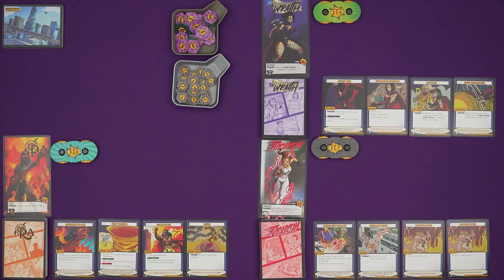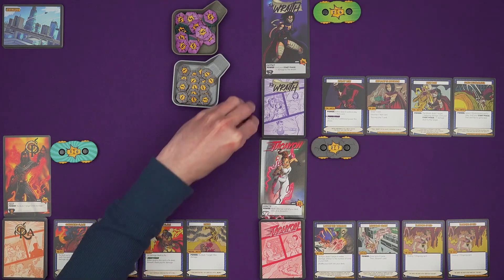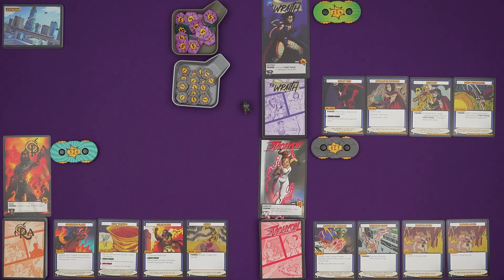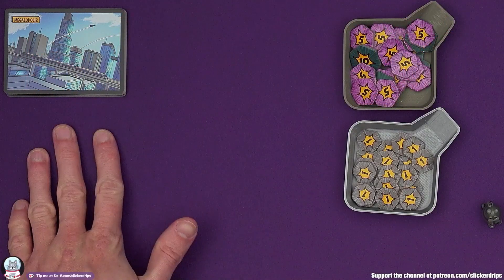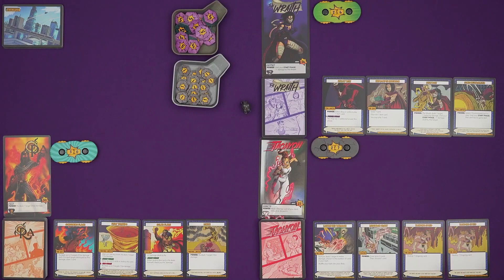I'm going to be playing a solo game today, but strictly speaking it's a three to five hero game. If you are going to play with two or one players, there's got to be some doubling, or in the solo case tripling up of the heroes. But LittleGlassMarty is here for moral support. In this game I am going to be playing The Wraith, Tachyon and Ra. We are going to be fighting the villain Baron Blade in Megalopolis, and we'll see how all of those things make a difference as we get started.